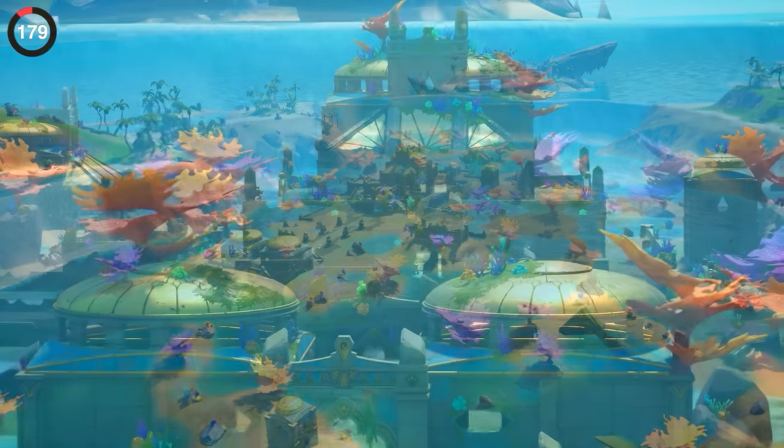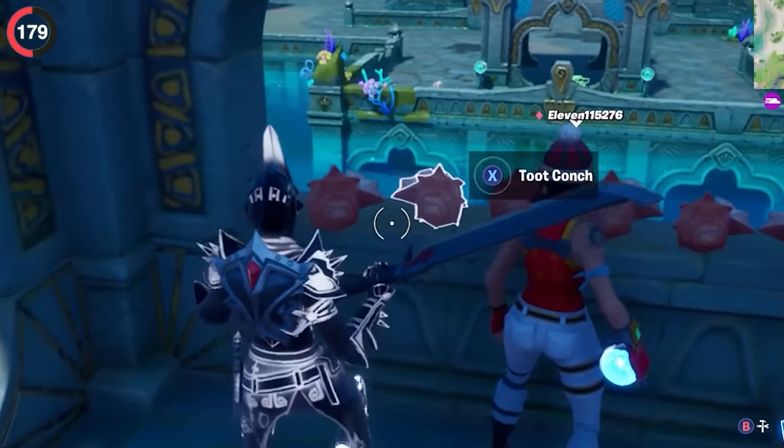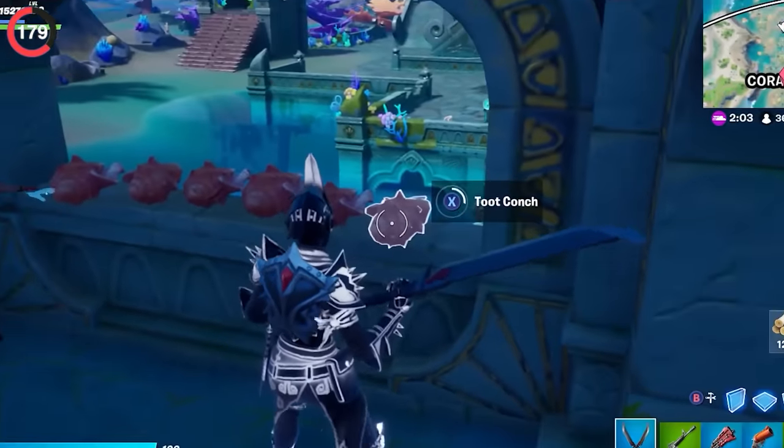When Coral Castle was revealed, players were disappointed it wasn't Atlantis, but there was one detail that almost made up for it. If you went to the bridge you could find these conch shells and make an entire song with them.